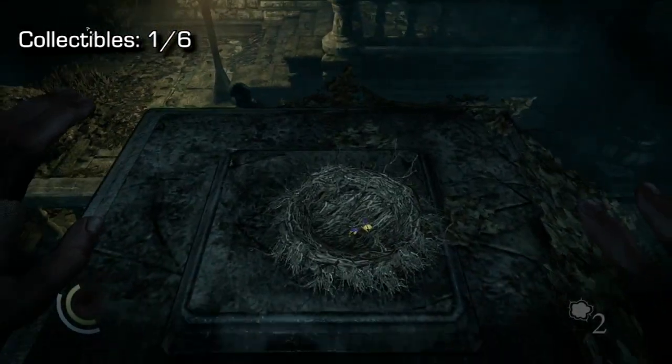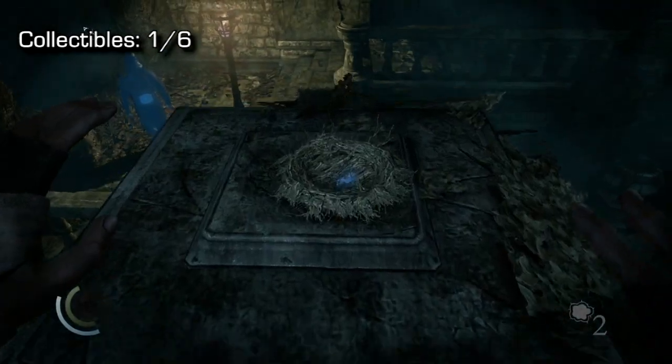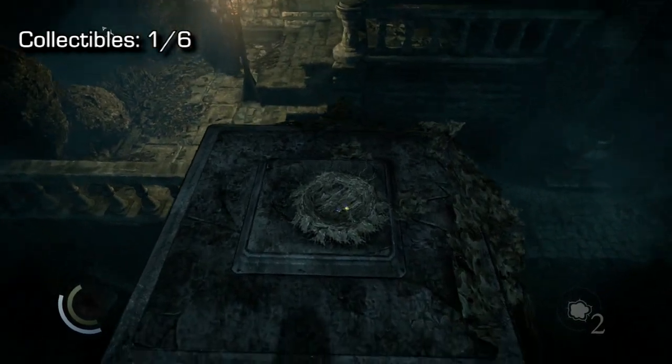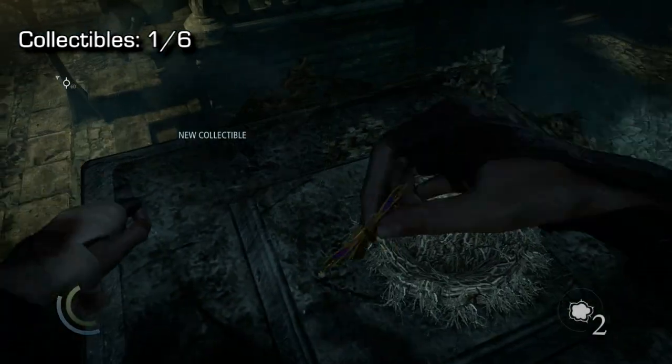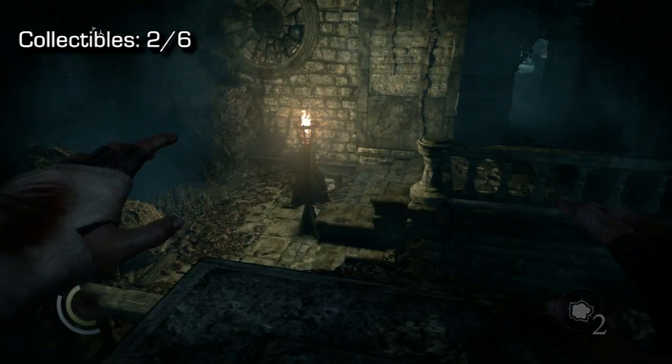Now don't let the screen fool you — there is a collectible in there and you can pick it up. This game is pretty clunky and very picky as to how you pick up an item, but as you see, I finally do pick it up, and from this point we'll move to collectible 2.